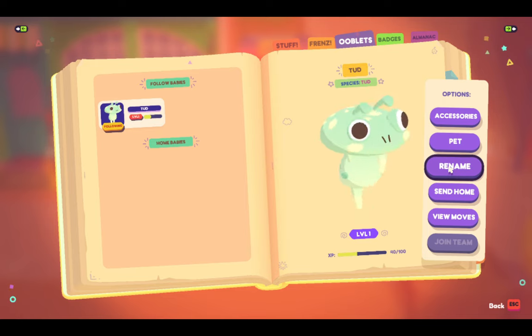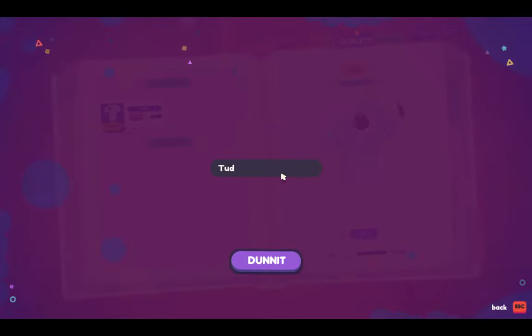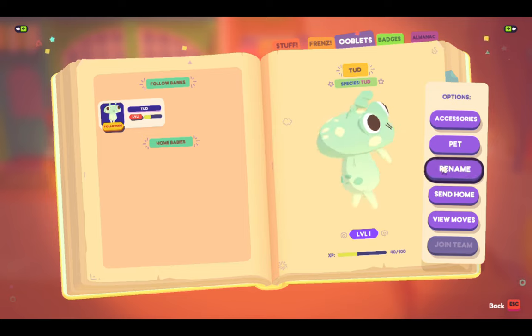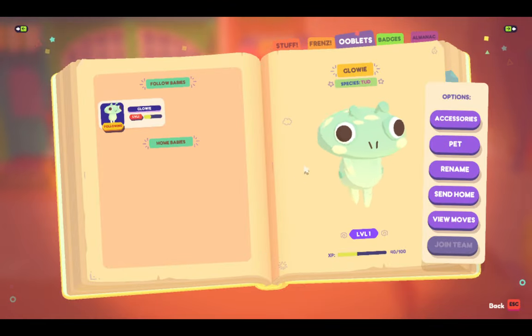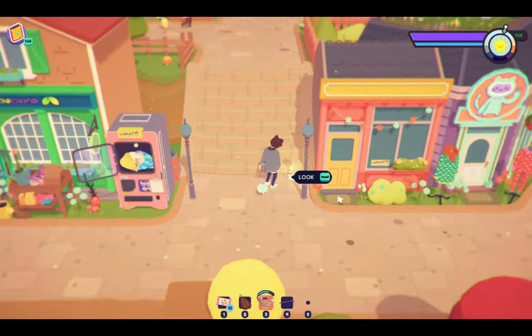We can rename it, we can send it home, and we can view its moves. Let's rename it right now — what do we want to name it? Let's look at it real quick. We'll name it... Glowy, because it looks like a glowy mushroom. Yes, we are naming it Glowy — Glowy the little Tud.